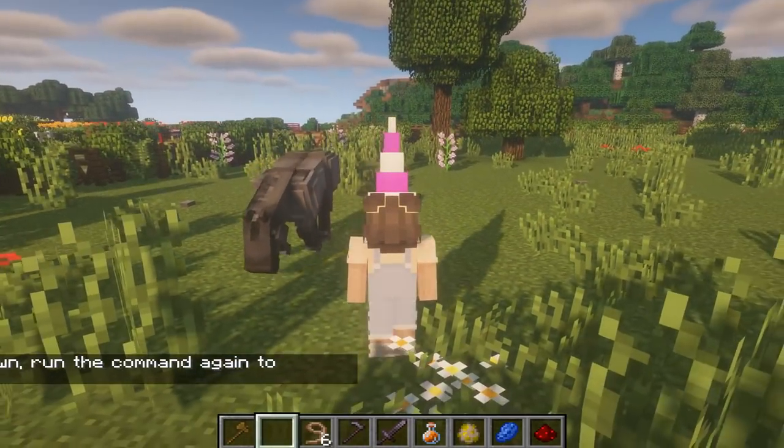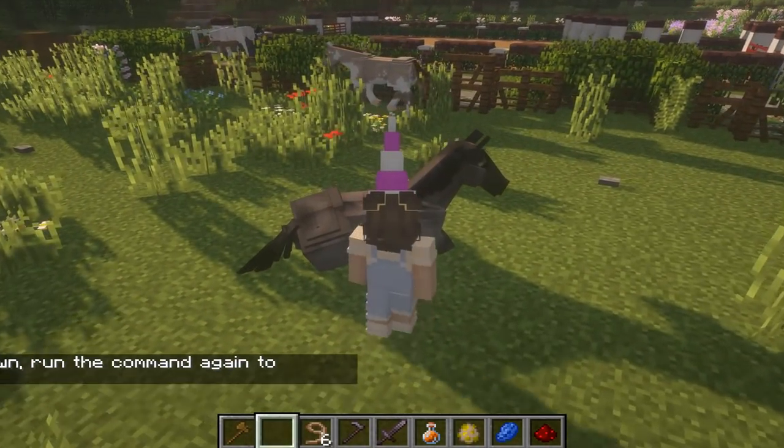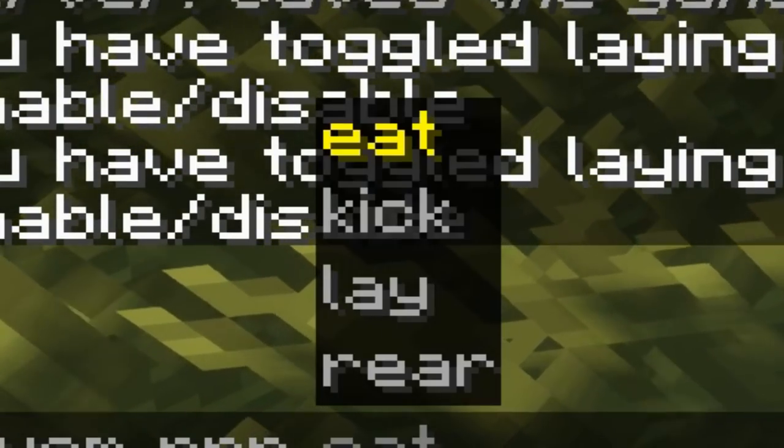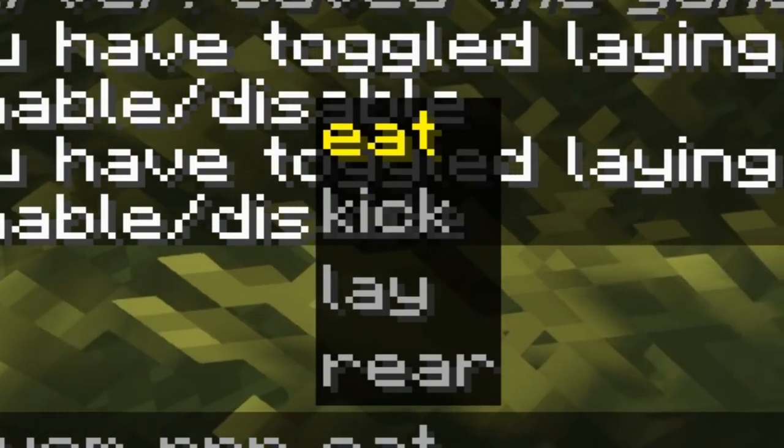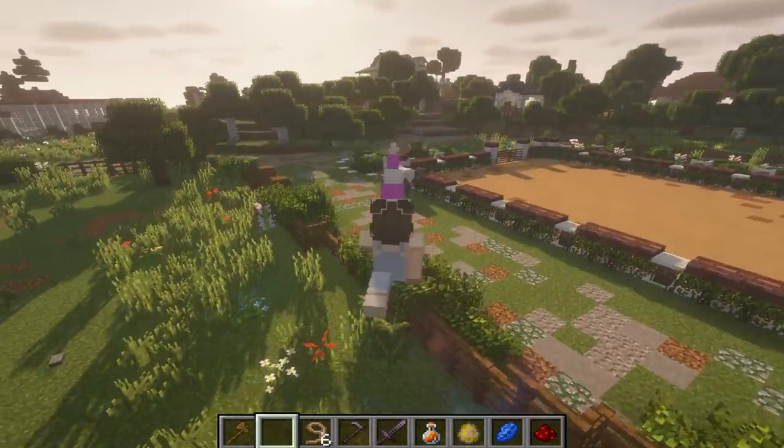We also have RRP commands that make them able to lay down. We also have some more RRP actions: eat, kick, lay, and rear. We're going to look at those in a little bit, but let's go back and look at the foals.